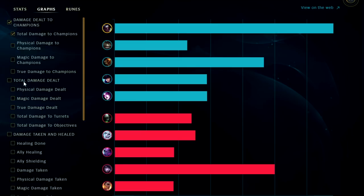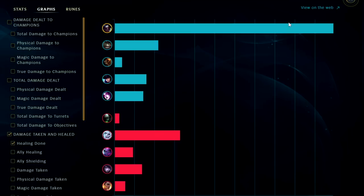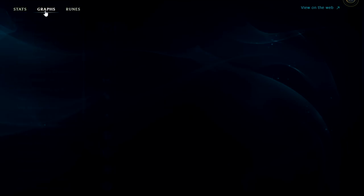Looking at damage dealt to enemy champions — we did have the most in the game. For damage taken we also had the most. Healing done: we had the most in the game by a lot — 34,000. For runes: Conqueror healed us for 885, Triumph gave us back 1500 health and 600 free gold, we finished Tenacity by the 9-minute 20-second mark, Last Stand did nearly 900 bonus damage, and Ravenous healed us for 2500. All in all, Kayn jungle — one of the best carry junglers for iron through platinum.